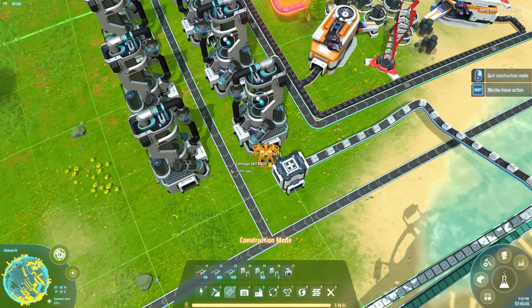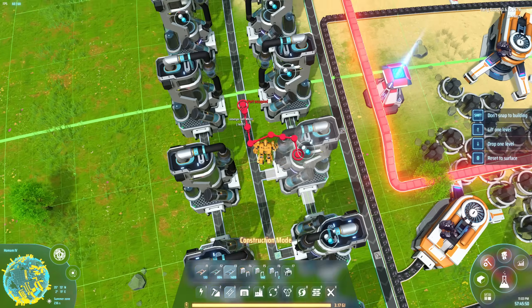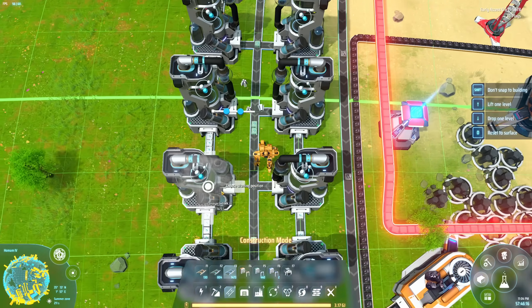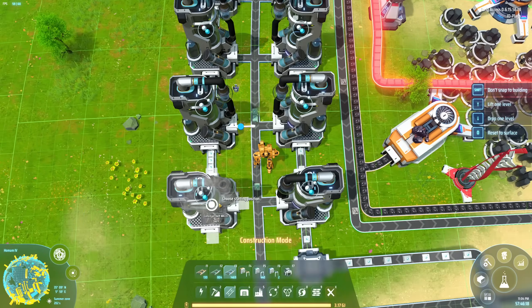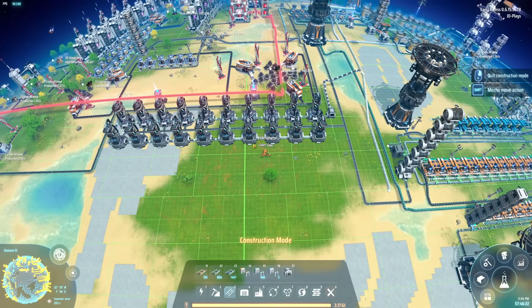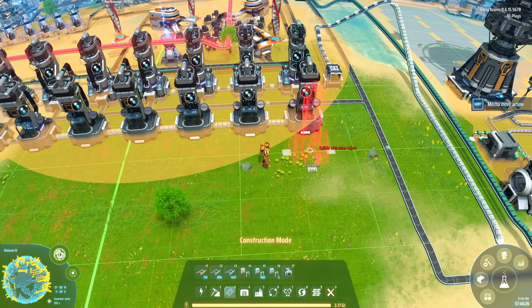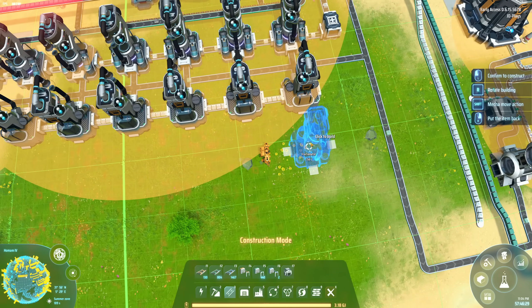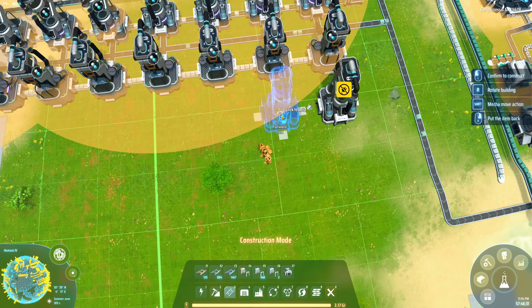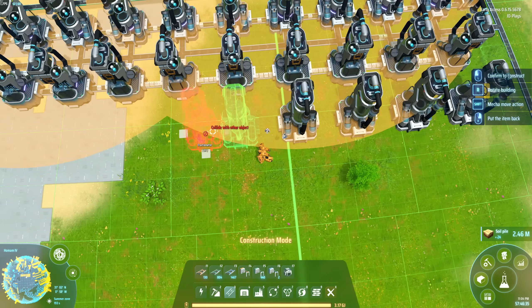Next we have to hook up all our outputs. As you can see, we already have Deuterium leaving the system — that's our first step. This is our row of: 2, 4, 6, 8, 10, 20. Okay, we're going to start our second row. As long as I have less than 100 in my loop, the loop will run perfectly fine. So we're going to take this straight up to 40.